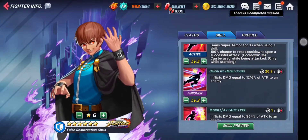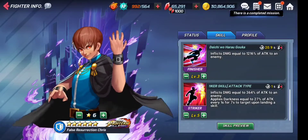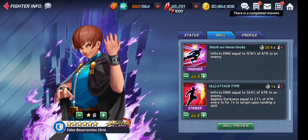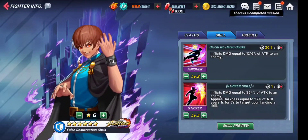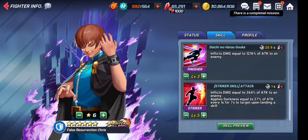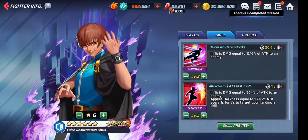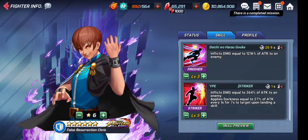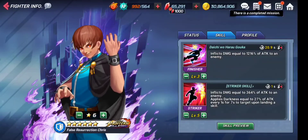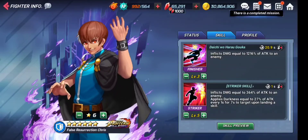The other skills are almost average, but one thing very notable is that he has a great ability as a striker — he applies darkness as a striker. So this is amazingly helpful even if you don't use him in actual battle. Maybe if you have a lot of powerful characters like SS Honoka or any other Kulak characters, you can use him as a striker who will deal darkness for seven seconds.